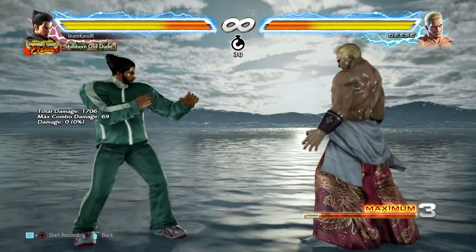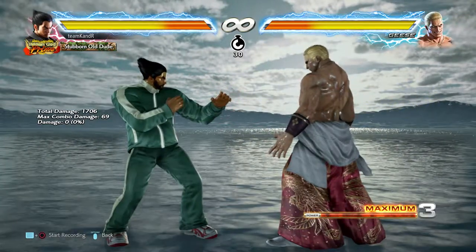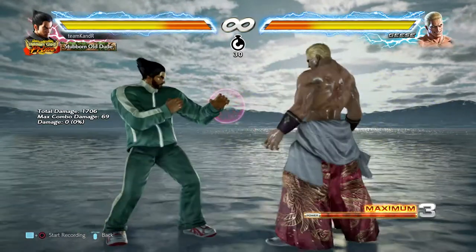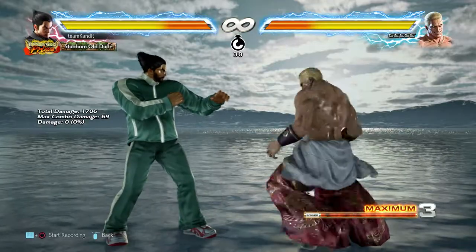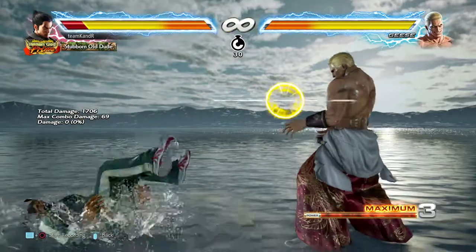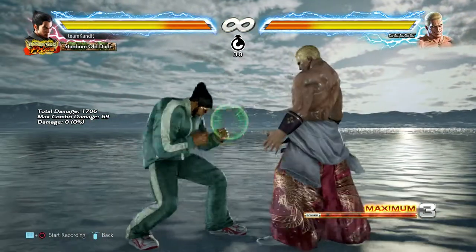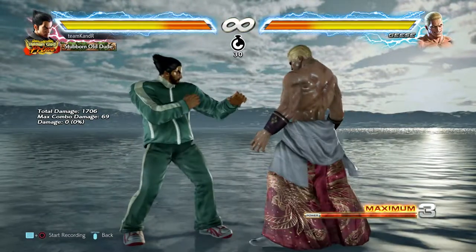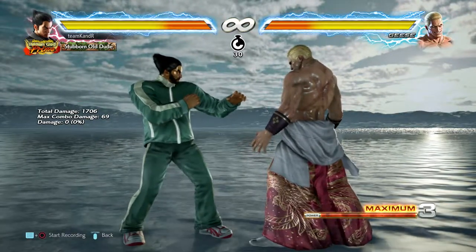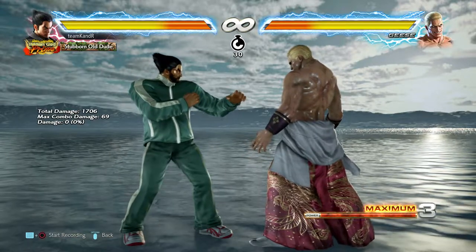But what do we do about this string more broadly? You'll notice that's a high — it doesn't look like a high, it looks like he's hitting you in the breadbasket, but that's a high. We can duck that. And especially with a sequence like special mid and then regular mid, it would kind of disincentivize you from ducking. But in fact, you can duck it.